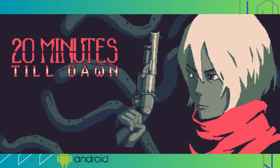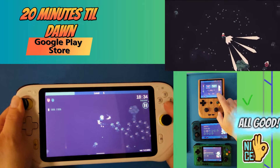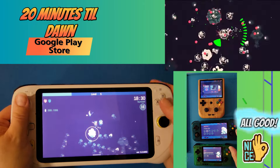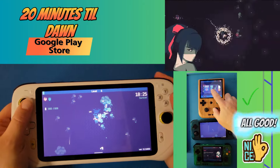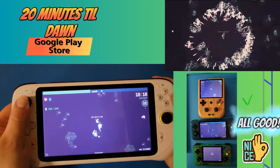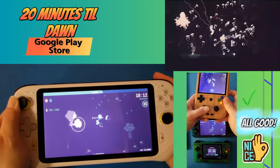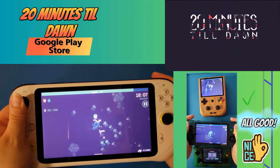First up is 20 Minutes Till Dawn. It's a roguelike shoot-em-up game where you mow down endless hordes of Lovecraftian monsters and survive the night. Upgrade, build, and survive. Select from a variety of upgrades to create a unique and overpowered build every run. You can be a fire wizard and ignite monsters with every pump of your shotgun, or an agile ninja who controls magic knives to pierce your enemies. This is free on the Google Play Store, but there is a premium upgraded version for a price.